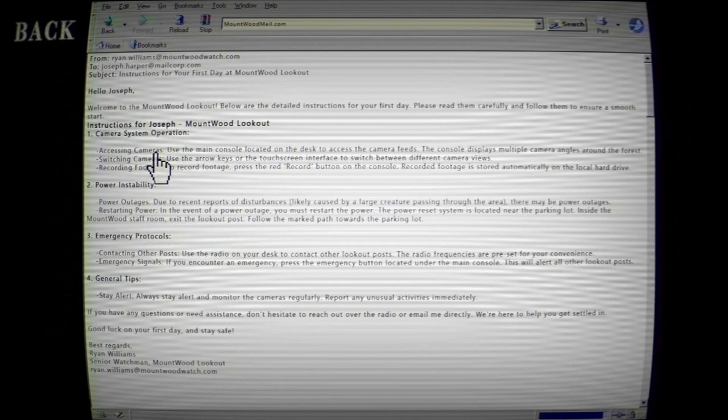Camera system operations: use the main console to access camera feed, switch cameras with arrow keys. Record footage using the record button on the console. Power instability — reset the power near the parking lot inside the mountain. Use radio on your disc to contact the lookout post in an emergency. Stay alert and monitor cameras regularly, report any unusual activities immediately.